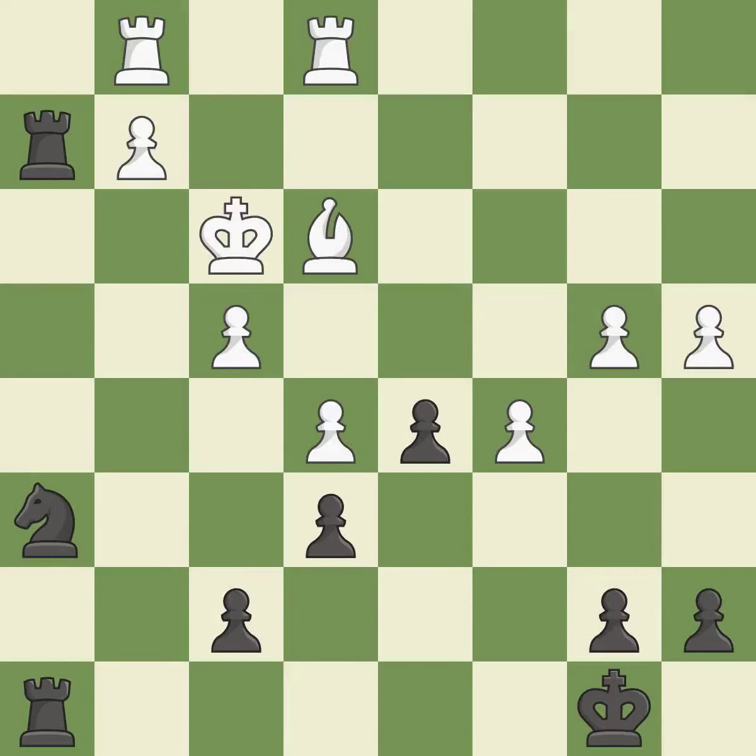Takes back — it is best. The rooks are coordinated and powerfully doubled on the file — it is best. This moves the bishop to a better location, allowing it to control more squares. This is the only good move — it is a great move.